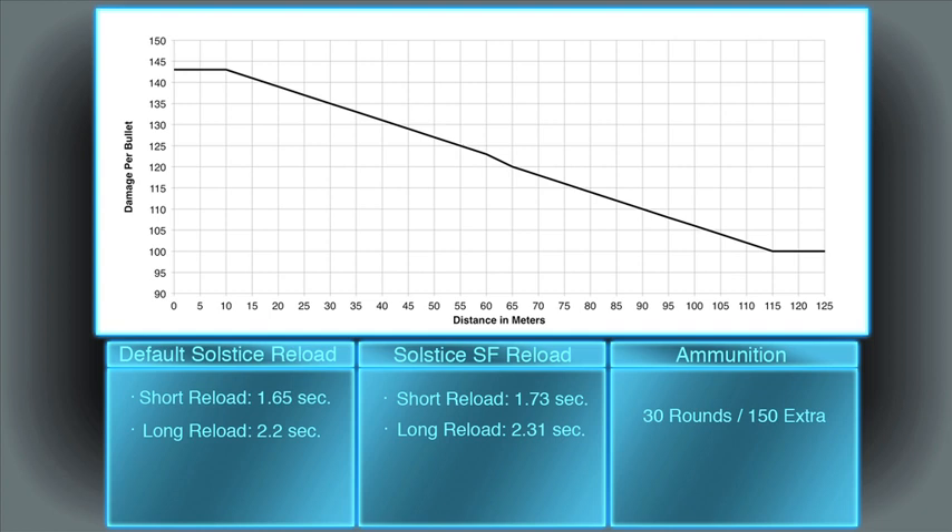For Vanu, I guess that would be connecting the wires to the battery — it doesn't really make sense. Anyway, on to ammo capacity: the Solstice has a battery charge for 30 shots, which is the average magazine size for all carbines except the TR carbines. The soldier carries 5 extra batteries, adding up to 180 shots total.